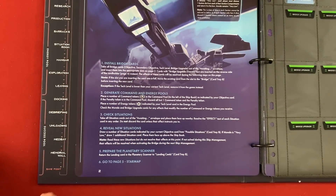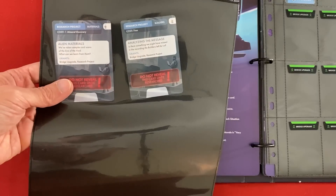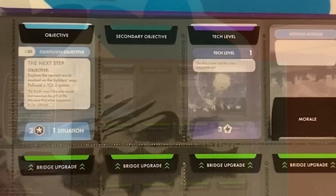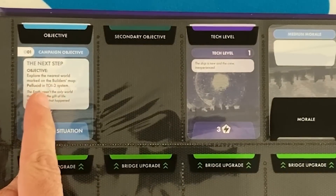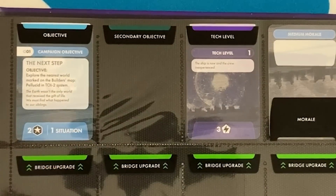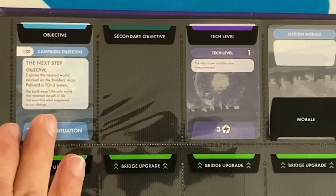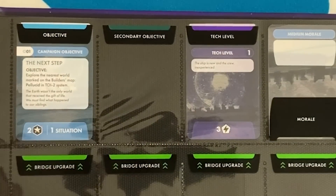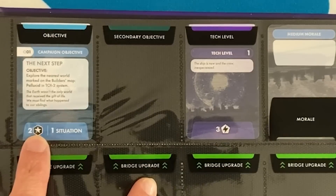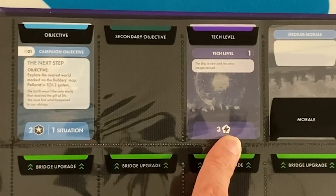First we would install any bridge cards we got from our previous mission. You have things from the previous mission and from the previous ship phase in this waiting folder, and they hang out here until you can use them. Then we generate command and energy pools — these are going to be our main resources for the rest of the ship phase. Our current objective is to explore the nearest world marked on the builder's map, Pellucid, in the TOI2 system. Our current objective gives us two command tokens, which let us take two actions or interact with two stations on the ship, and we get three energy to spend.